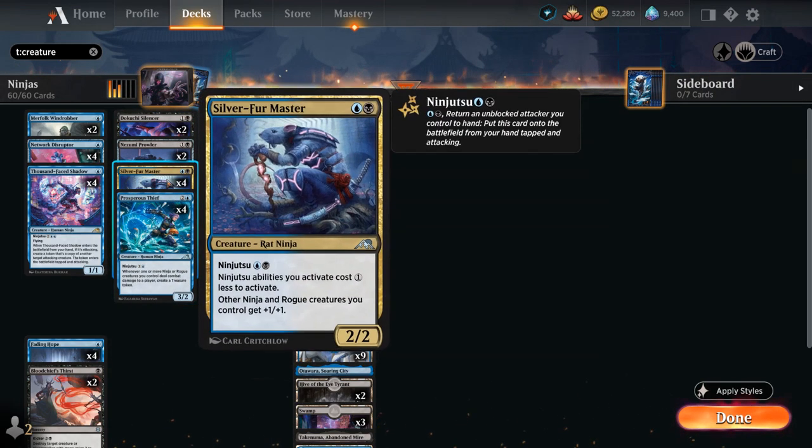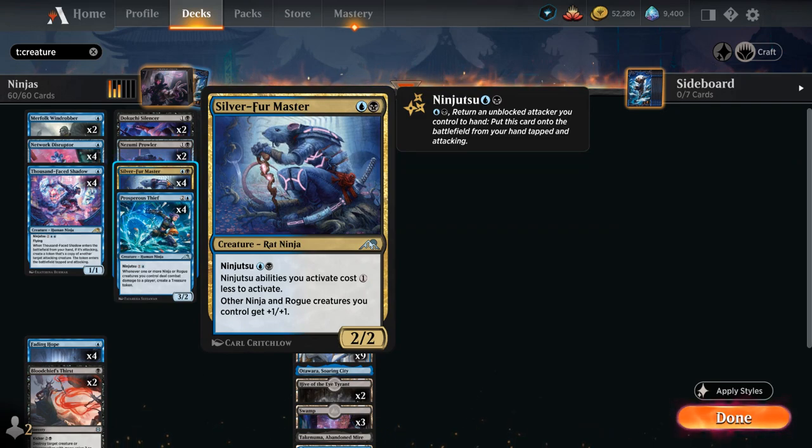At the center of the deck is the ninjutsu mechanic, shown here on Silver Fur Master — a 2-mana 2/2 rat ninja creature. It has ninjutsu for one blue and one black, meaning we pay that cost and return an unblocked attacker to our hand to put this creature onto the battlefield tapped and attacking. This is an ability, so it also gets around counterspells. Silver Fur Master makes ninjutsu abilities cost one generic mana less once it's in play, discounting future ninjutsu activations.